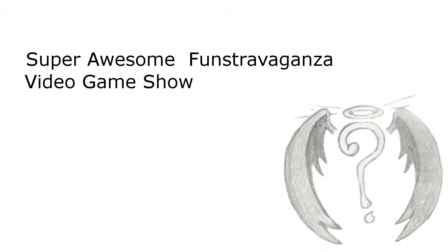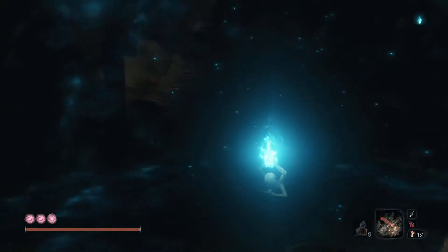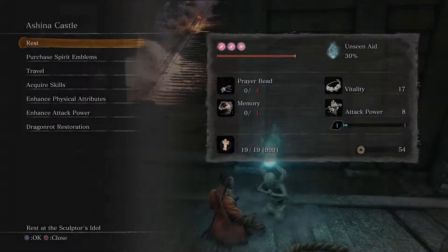This takes place on your second run through Ashina Castle, after you get all of the incense stuff for Mortal Severance. Once you get to the main gate of the castle, you'll find a regular little bushi with a spear and a red dude.